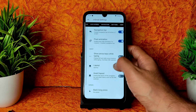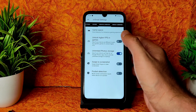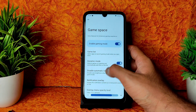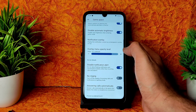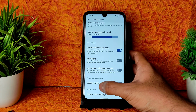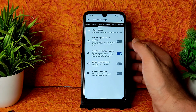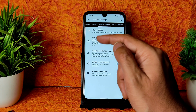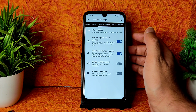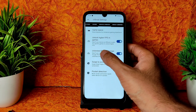CR Droid settings offer plenty of customization. Game Space includes gaming mode with dynamic mode, automatic brightness control, notification overlay with adjustable opacity, disable notification alerts, no-ringing mode, auto-answer calls, disable swipe gestures during gaming, and disable USB debugging. There's also an option to unlock higher FPS in games.